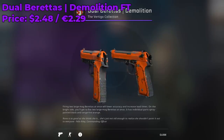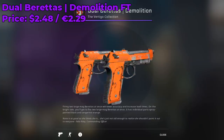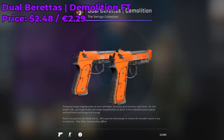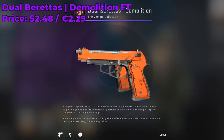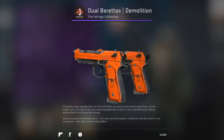For the Dual Berettas I recommend the Demolition Field Tested, going for around $2.48. No matter which one you get you will see some scratches since it only comes in three conditions, so just focus on getting one with as much orange as possible and you'll be good to go.